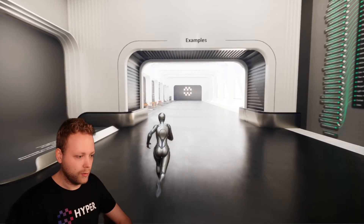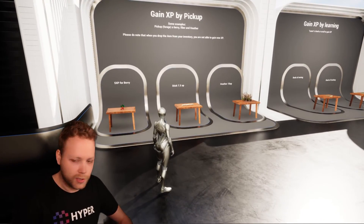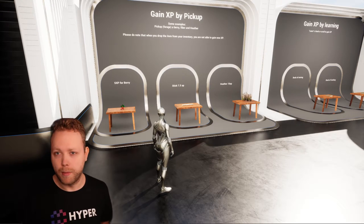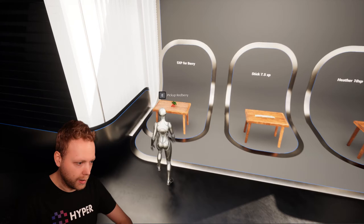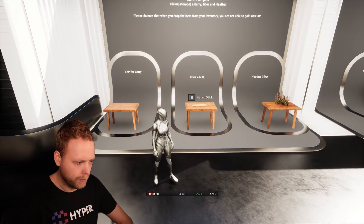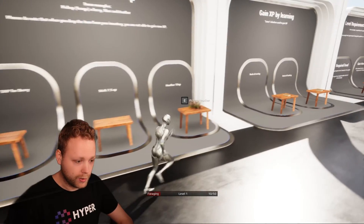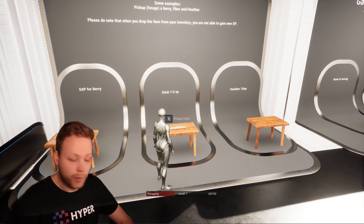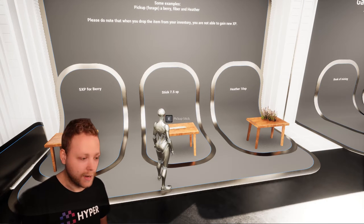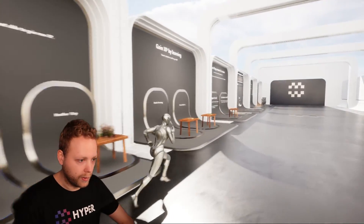Let's dive into the example room. The first thing you will see is how to gain XP by a pickup. I have set up a berry — I can pick it up and I get five XP for it. The stick also gives five XP. And the header gives ten XP. The stick is probably not set in the data table, so I need to enter 7.5 and this will work perfectly.